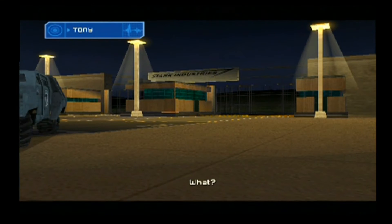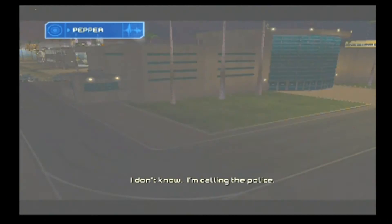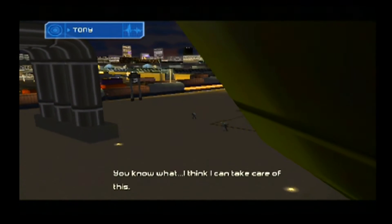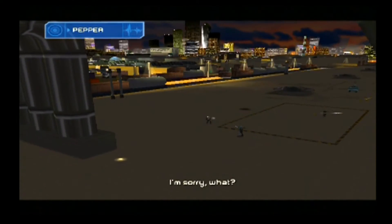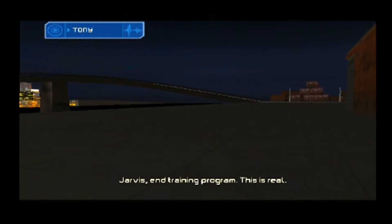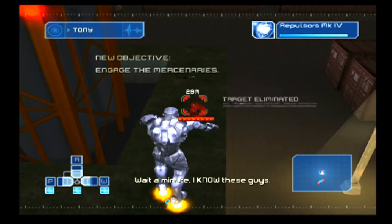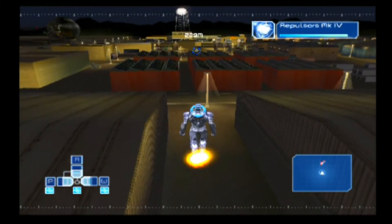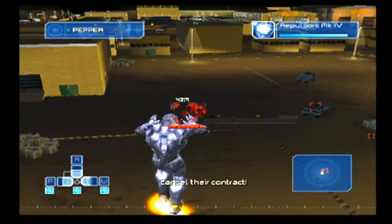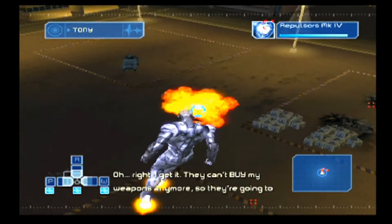Tony! What? Men with guns outside. What men? Who? I don't know. I'm calling the police. No, wait. Don't do that. You know what? I think I can take care of this. Go to the conference room. Stay there until you hear from me. Jarvis, end training program. This is real. Affirmative. Wait a minute. I know these guys. Pepper, these are Magia soldiers. What? It can't be Magia. They're your clients. I just called them yesterday to cancel their contract. Oh, right. I get it. They can't buy my weapons anymore, so they're going to take them instead.